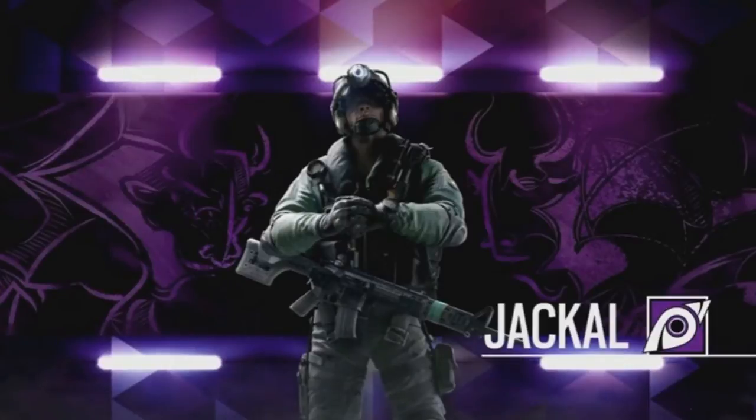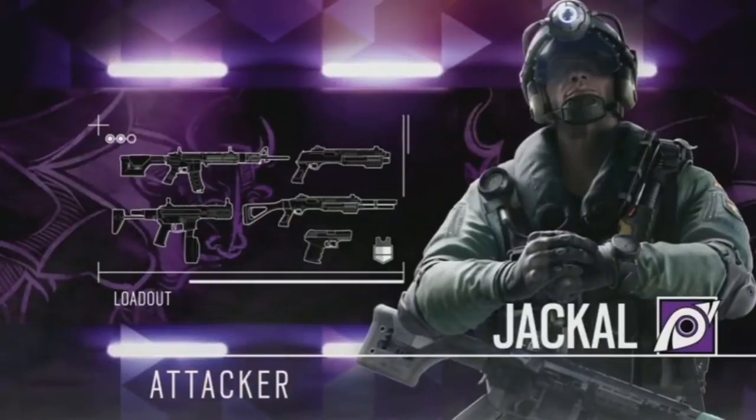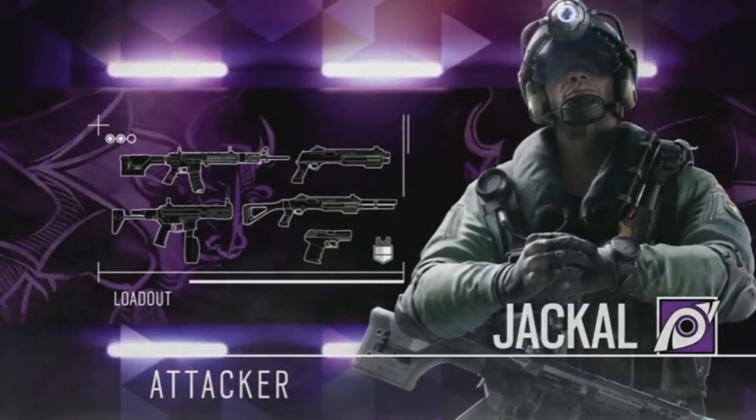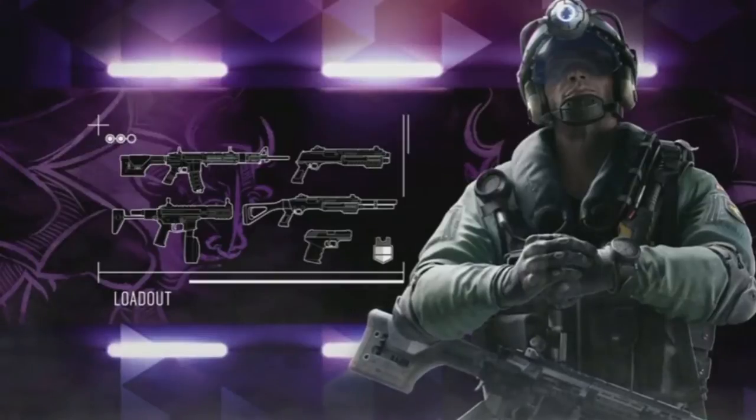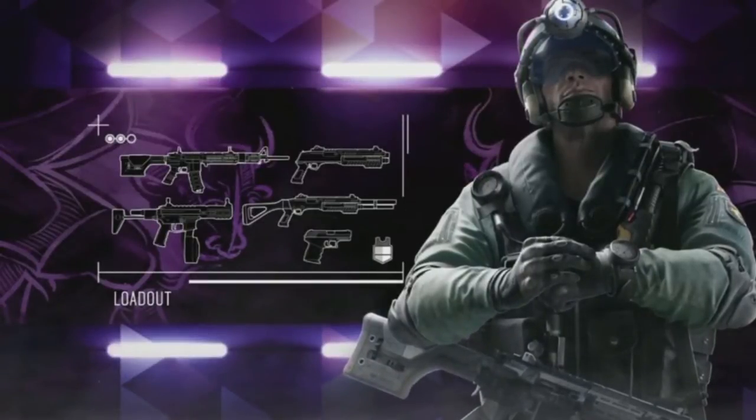Tell us a little bit about his loadout. He comes equipped with the C7E, a 30-round magazine assault rifle. He also comes equipped with the PDW-9, which is an SMG with a drum barrel with 50 bullets.